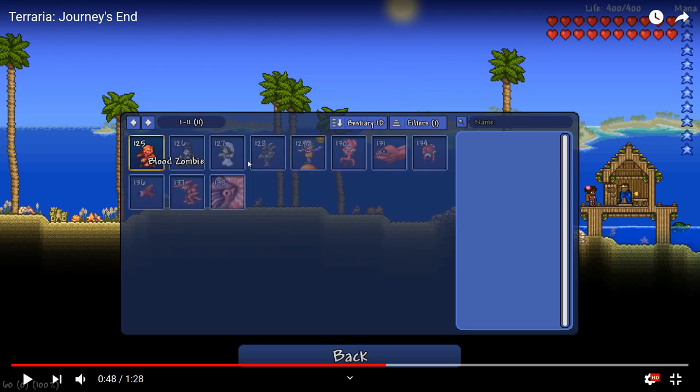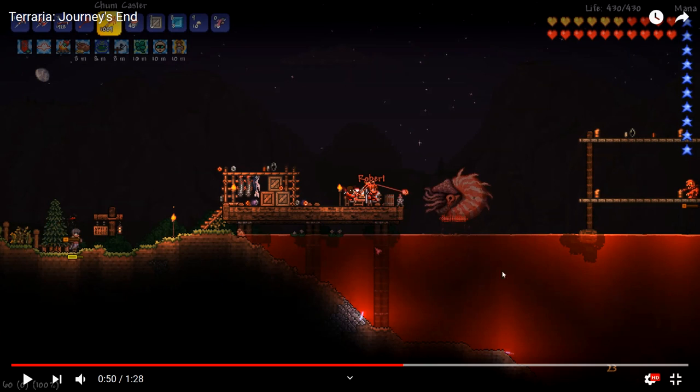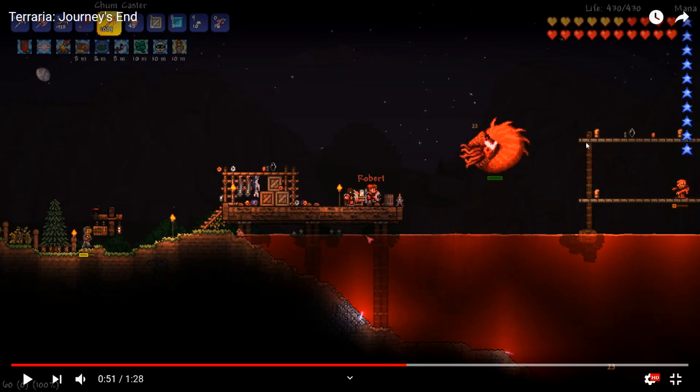There might be a good number of new enemies. In my original video I looked at these — there's a merman-type thing I don't think has been in the game before. Then we've got the blood squid, blood eel, drippler, the blood fish, fish eye, bloody goblin shark, and blood nautilus. The blood nautilus is right here.